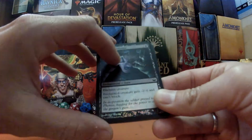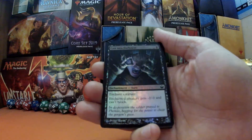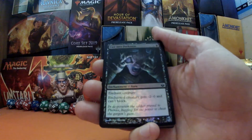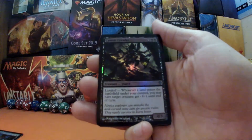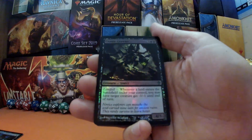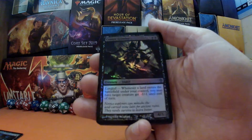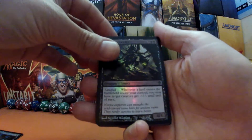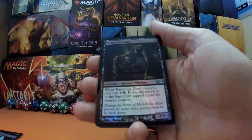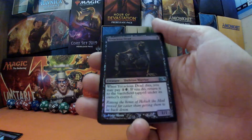Now we're going to go through and see what we've got — whether or not we've made a profit or a horrible loss. Starting off with Cast into Darkness, one and a black: an aura, enchant creature — enchanted creature gets minus two, minus zero and can't block. Followed by Caustic Crawler, three black black, a four-three insect with landfall — whenever a land enters the battlefield under your control, you may have target creature get minus one, minus one until end of turn. Then Tenacious Dead, one black mana, a one-one skeleton warrior — when Tenacious Dead dies, you may pay one and a black and if you do, return it to the battlefield tapped under the owner's control.